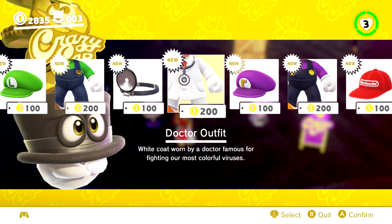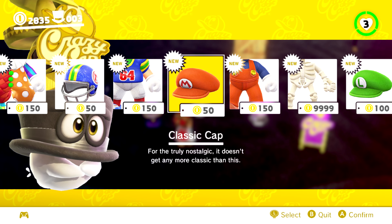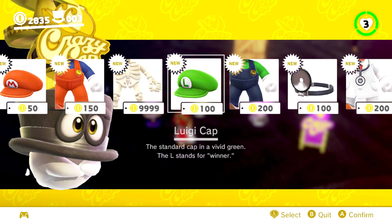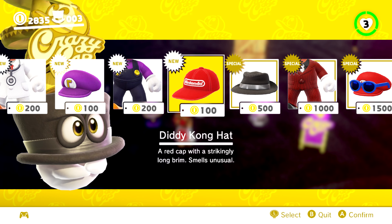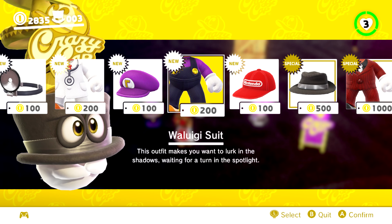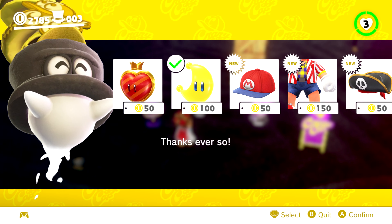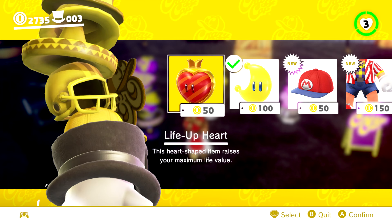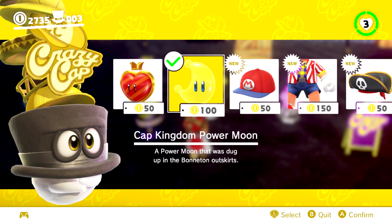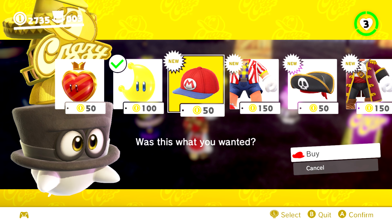Fun fact, some of these costumes you can actually get through Amiibo. Like the classic stuff you can get through certain Mario Amiibo, the Luigi outfit through Luigi Amiibo, this one through Dr. Mario Amiibo, this one with the Waluigi Amiibo, obviously the Diddy Kong stuff with the Diddy Kong Amiibo. There are a few Amiibo that are available to be used in the game that give you outfits without having to pay for them, which is exciting. But I don't have all those Amiibo — I only have the Mario Odyssey themed ones, which I'll probably showcase later on. For now, I guess we'll rock fashionable.